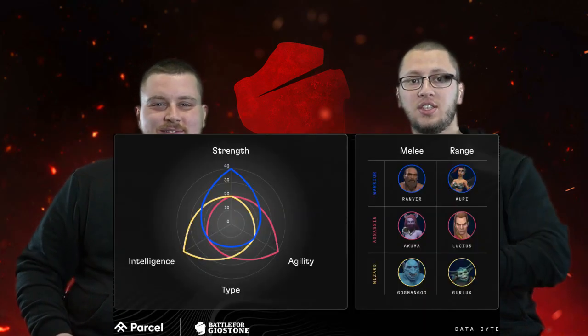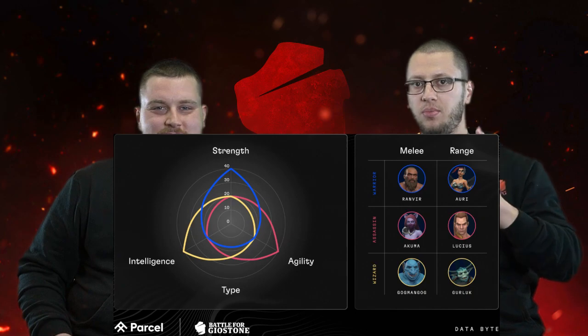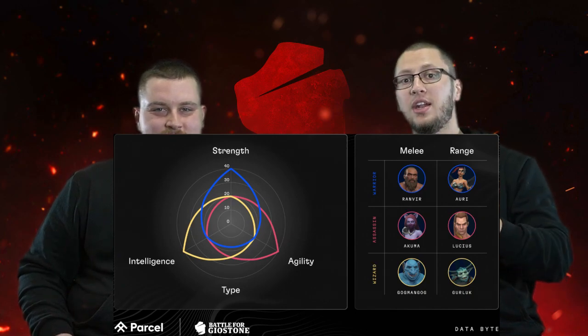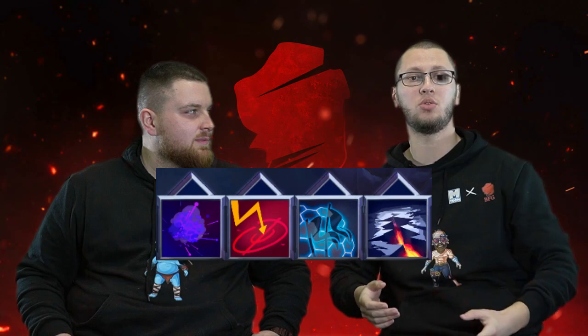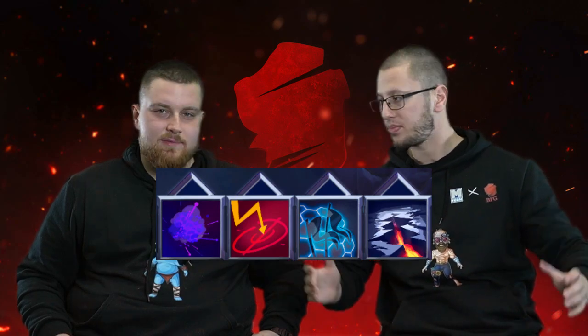You can check out all of the characters — they have all their stats on the Battle for Geostone website. Some of them are strong in strength, some are great in agility, and some are great at intelligence. Depending on the type of character you want to play, you can pick four abilities out of the total 72, and all of those abilities go into slots.